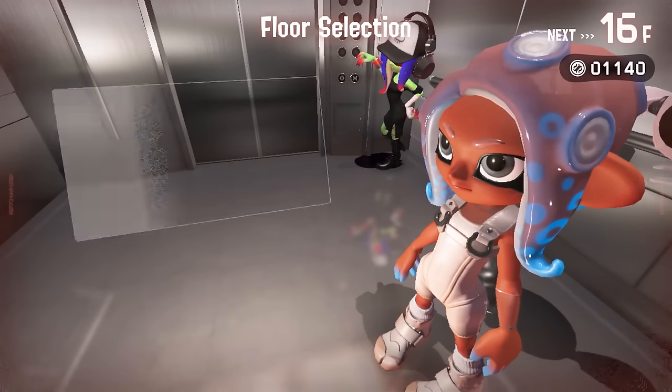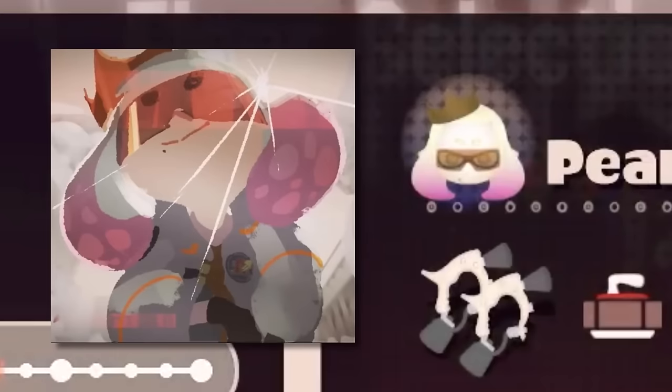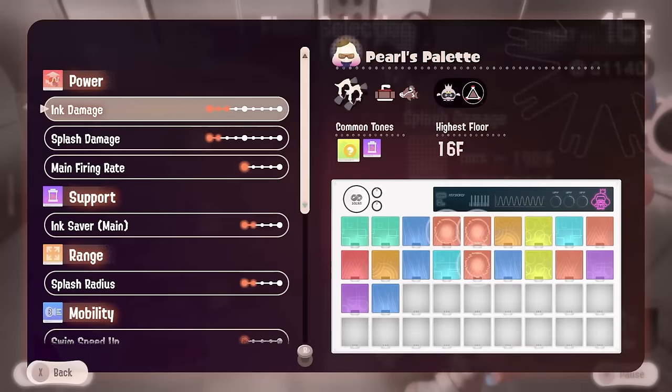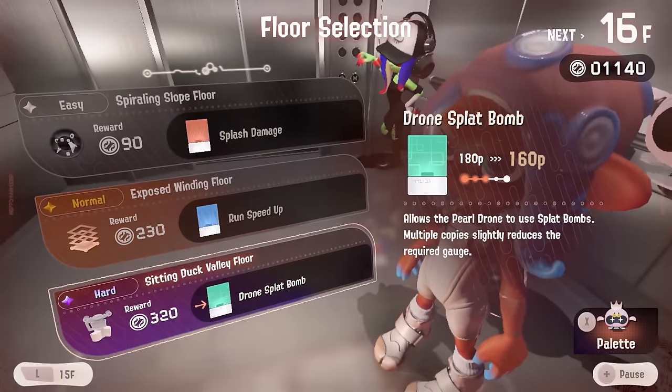It's finally time to discuss Pearl's palette. There's a lot going on here, starting with Pearl's new design being used as her icon, unlike the Pearlbot icon being used when she speaks. This checks out because the website insists that she's actually in there. I'd be interested to see how this develops in the story.